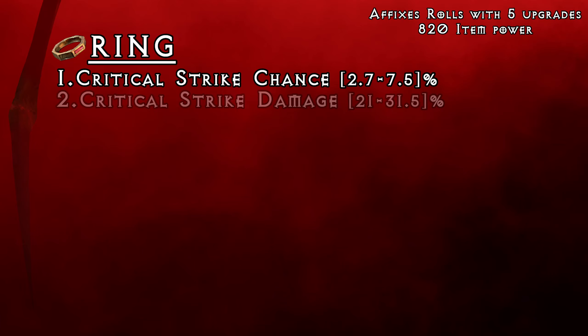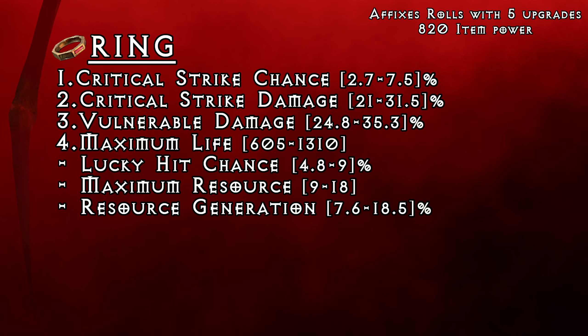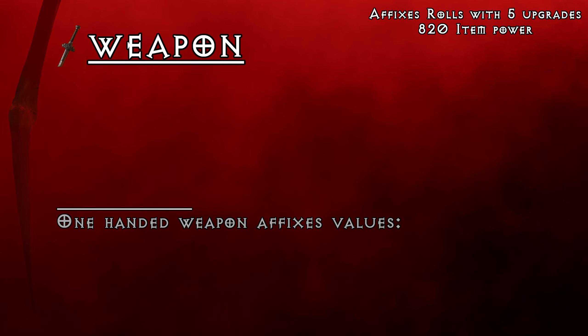If you have 1000 main stat, getting an extra 100 should give you roughly 5% more total damage. Rings are very simple — what you want to get on them is critical strike chance, critical strike damage, vulnerable damage and maximum life. I know it's tempting to drop maximum life for something different like lucky hit chance, maximum resource or resource generation, but I feel like if you want to push harder content, life is mandatory. I would probably replace critical strike damage or vulnerable damage if it's higher — if you really have to put something else on the ring. For example, if you already have 300% critical strike damage, adding 35% to that pool will increase your total damage by maybe 10 to 12% only. So if you have to cut corners, this is probably the place.